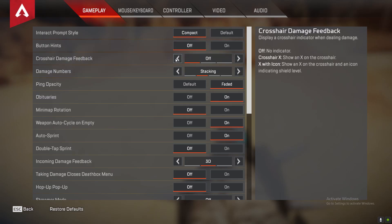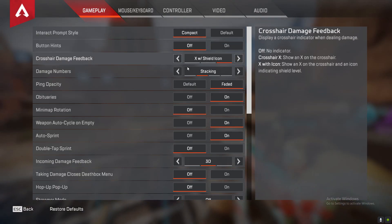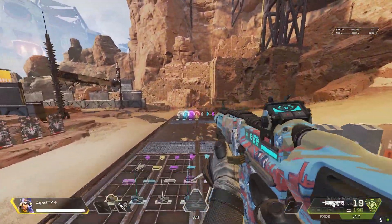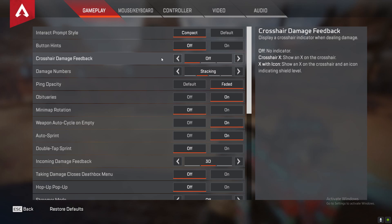For the next one we got the crosshair damage feedback. I would turn this off if you're a vet player who's been playing for a long time. If you want something on, I would say turn it on with X and show icon so you can see what type of shield they're wearing. But basically, if you turn this off you won't have the X in your way, and it helps improve your accuracy — you won't have anything blocking your line of sight. So that's why I would say turn crosshair damage feedback off.